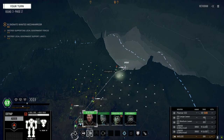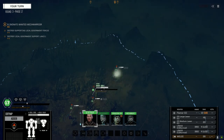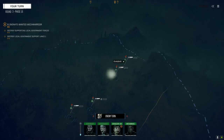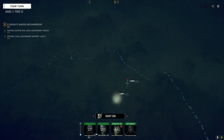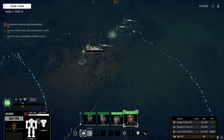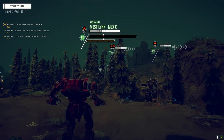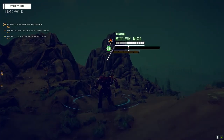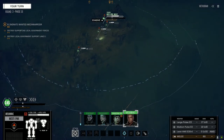I like these larger maps, but I can only imagine how painful this is going to be with assault mechs — it'll just take forever for them to move up, especially if the enemy isn't moving. We could always send up a scout mech to draw them out and maybe bring them into an ambush.